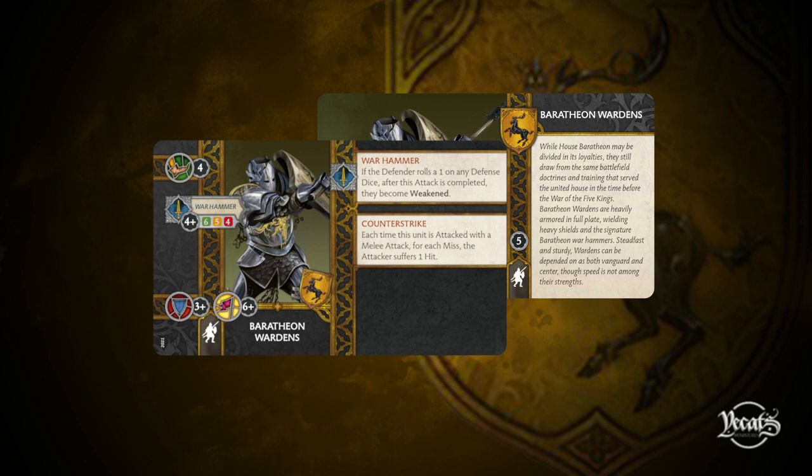Are they really just a phenomenal five-point unit? I think they are. They are a perfect roadblock to keep your flank protected. They have amazing defensive stats — there are not many even seven-point units that have three-plus armor. The attack profile doesn't matter much because Warhammer and Counter-Strike is a perfect combination. If you manage to put a weakened token on your enemy, they will think twice before attacking the Wardens because that attack can make more damage to themselves than to the Wardens. They work great alone, naked, on the battlefield, but you can also boost their defensive abilities by putting a commander in them as a perfect commander bunker.